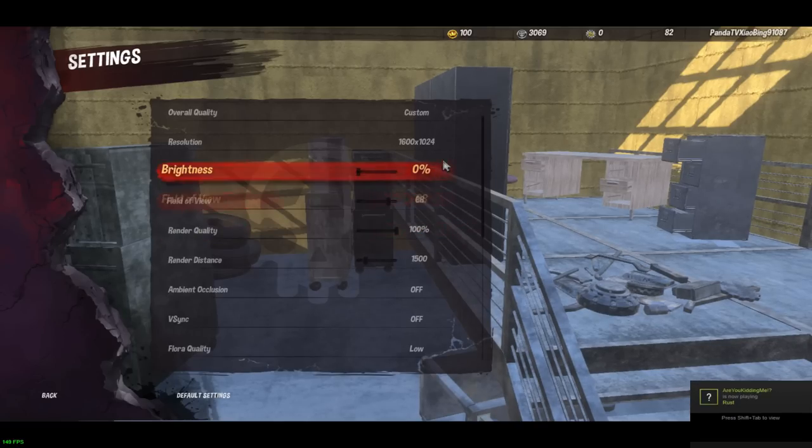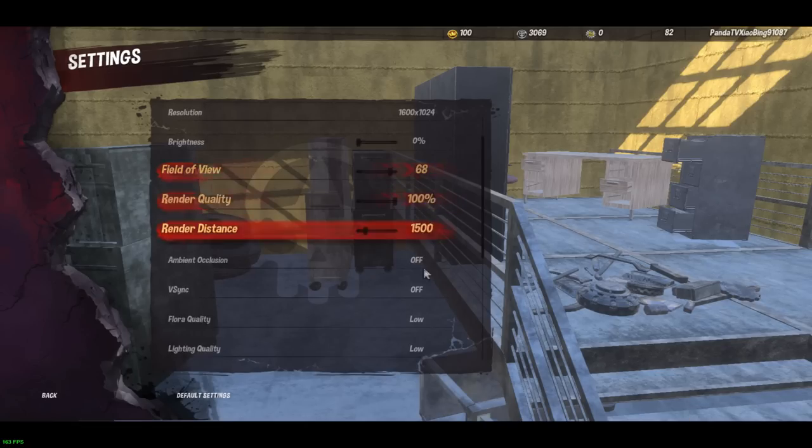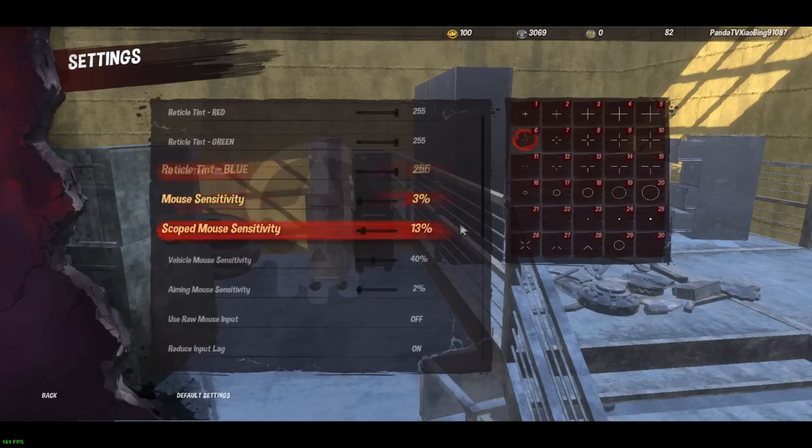You can adjust render distance using the bracket keys next to P — left bracket turns it down, right turns it up. 100 render quality is definitely important; if you're not on 100 render quality your game will look terrible. I play with zero brightness, 68 field of view — I can see perfectly inside cars when trailing. I don't use vsync; I feel it delays the mouse. My current resolution is 1369x1024, which is stretched, so you'll have black bars.